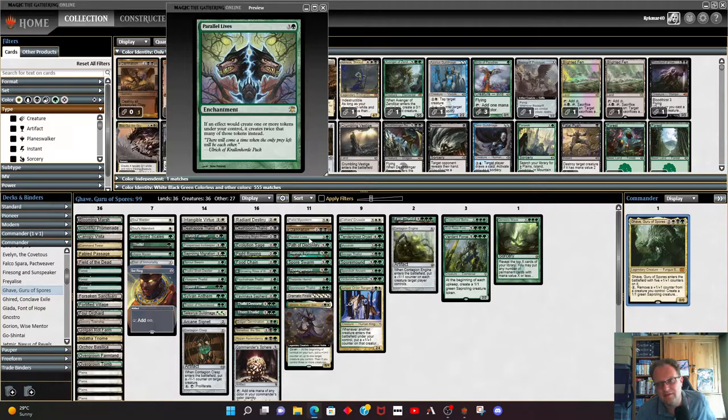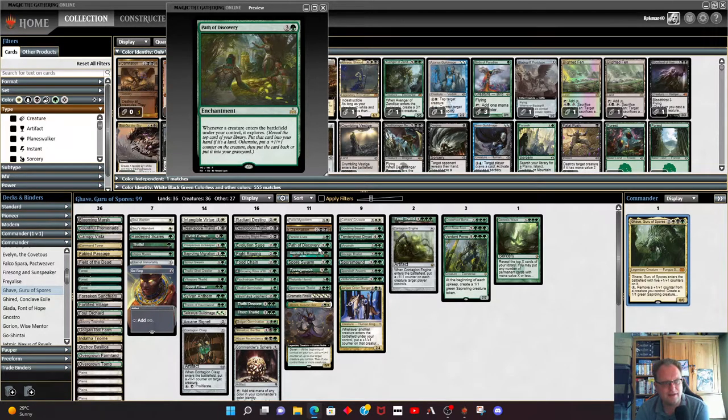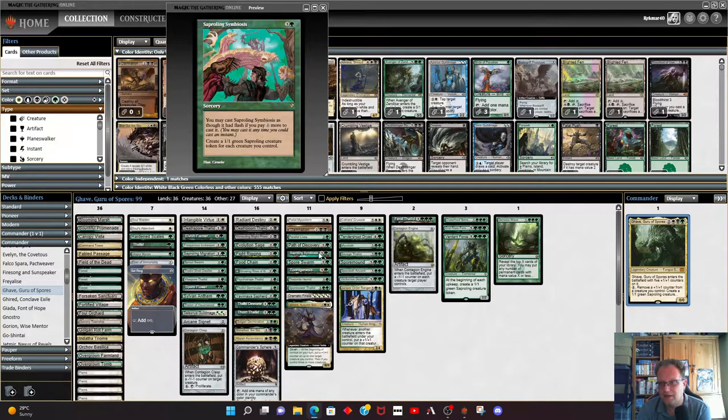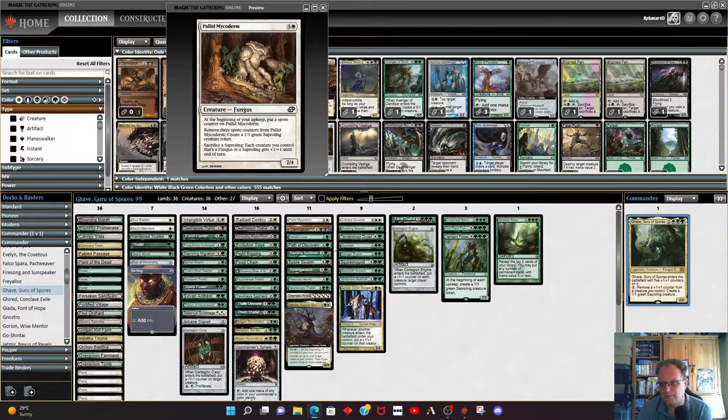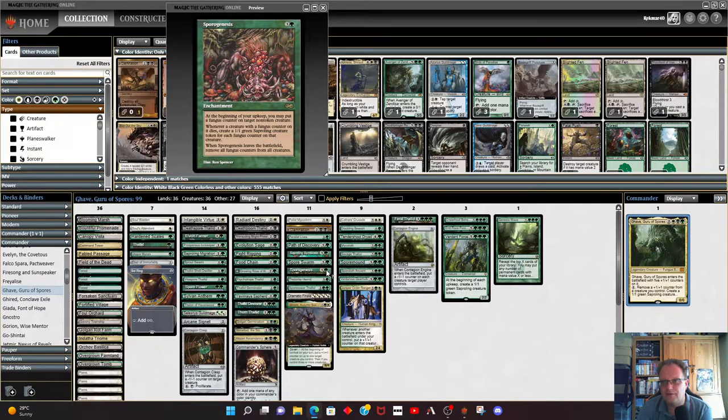Parallel Lives is probably one of the most expensive cards in the deck — on MTGO it's fine but in real life it's sitting at 60 dollars. You don't need it if you're building this in real life, feel free to take it out and replace it. Path of Discovery is fine — creatures come into play, you get to explore, it helps you ramp your mana out a little bit quicker. Saproling Symbiosis is just fun — you can pay six mana, have it come in as flash and have a whole load of saprolings appear for an alpha strike.